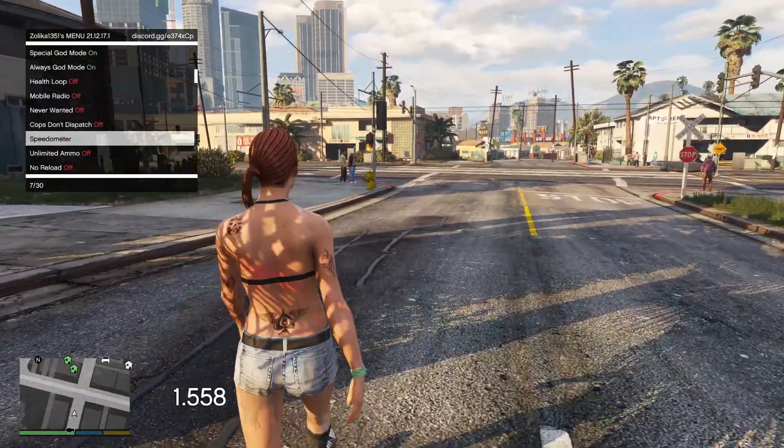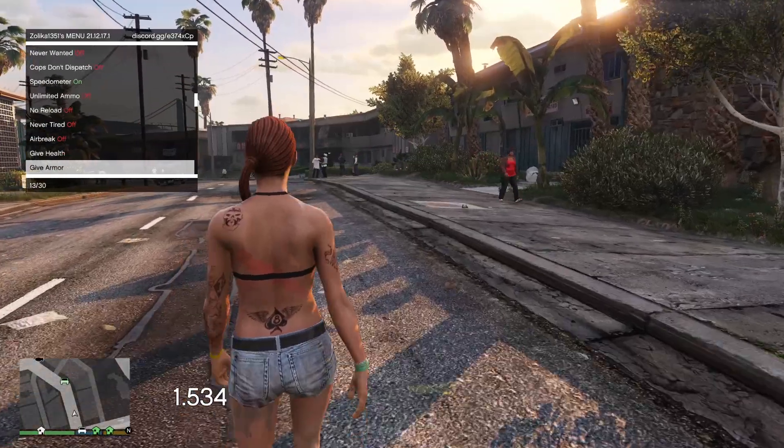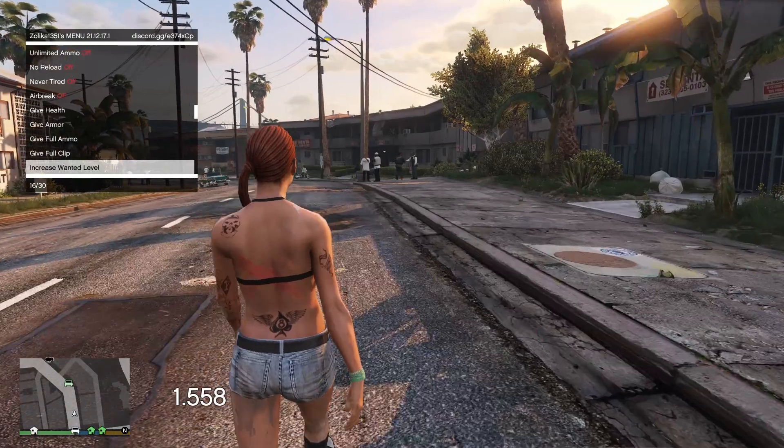A speedometer on — look at how fast we're going. Airbrake off. Give health. Give armor. Full ammo. Full clip. Increase our wanted level.